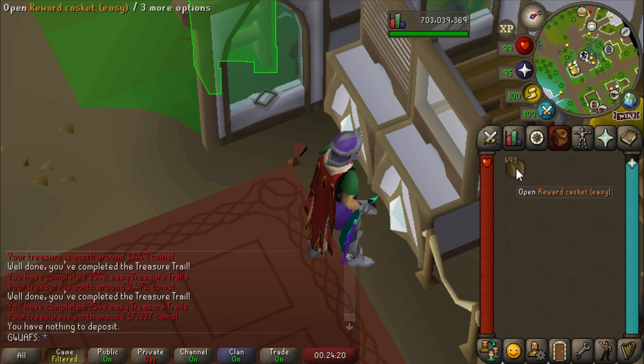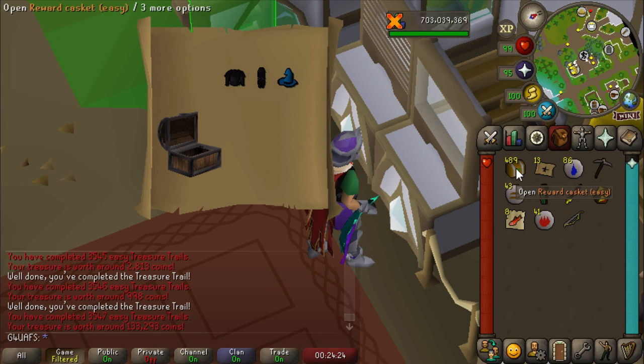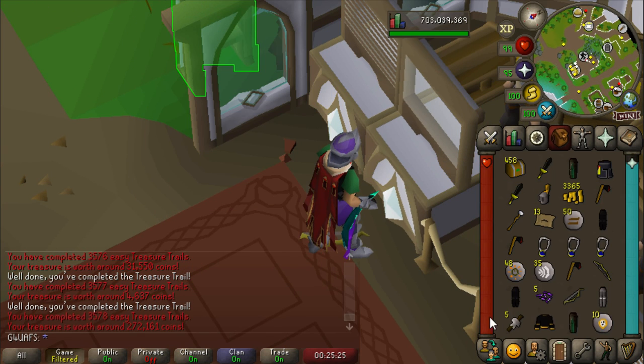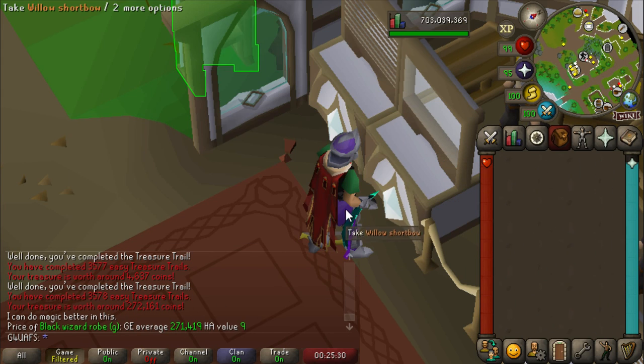Most of the stuff you get from easy is junk, but when you do get something worth money, it just feels so good — like 2,000 gold, 1,000 gold, and then just randomly 130,000 gold, and you're like, 'I can get behind this.' The Black Wizard Robe Top — that's like a quarter million gold. And if you do these the Iron Man way, you can still complete like 25 to 30 easy clues an hour and make pretty good money.